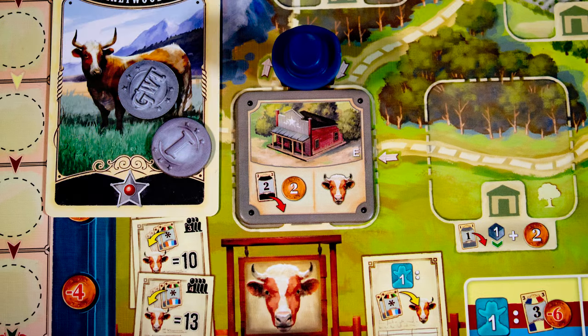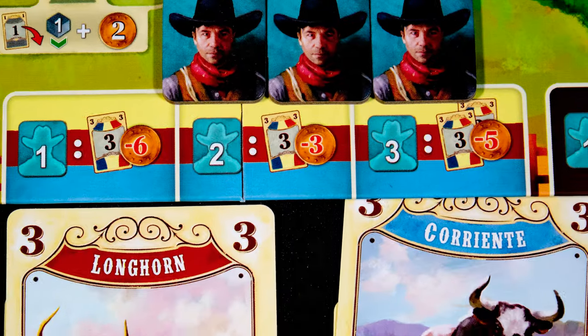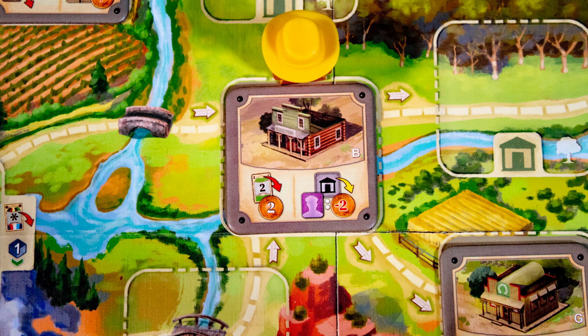Here you discard a black cow for two coins and buy from the cow market. The more cowboy workers you have, the cheaper cows are. For example, with three cowboys you can buy two level-three cows for five coins, placing them in your discard pile. Here this player cannot discard a green cow as they don't have one, but can still do the right action.